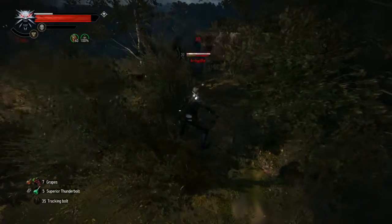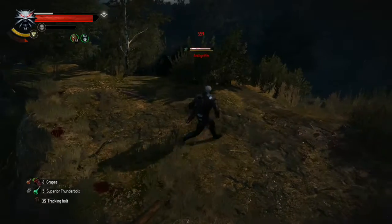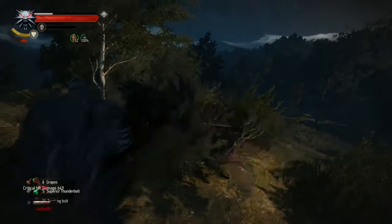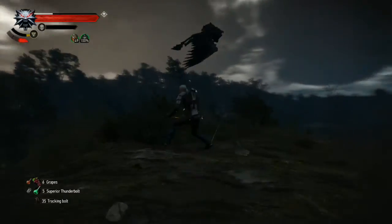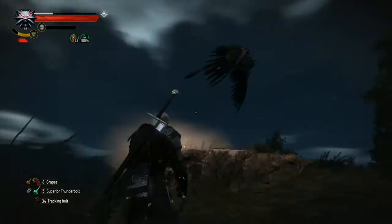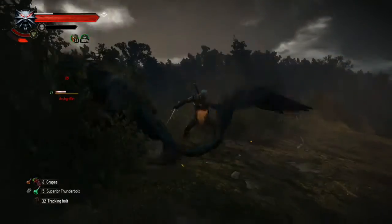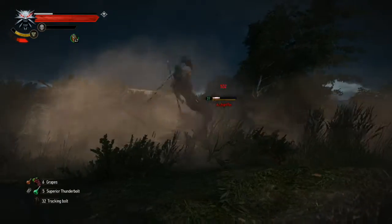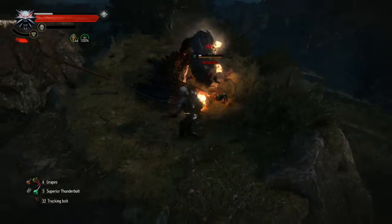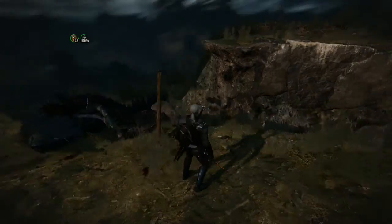The poison does a lot of damage to this griffin, so if we can keep it poisoned and maybe get a burn in on it, it will go down pretty quick I think. The griffin is about halfway dead. We've got to constantly poison. Look at how much damage that fire does. Poison to death.